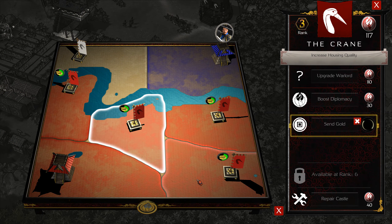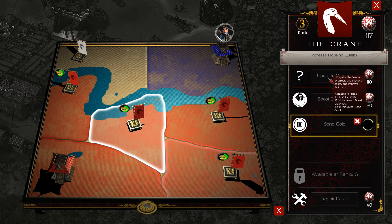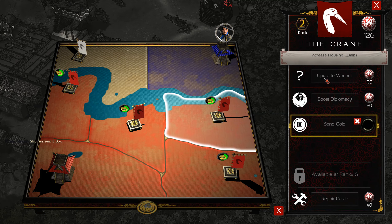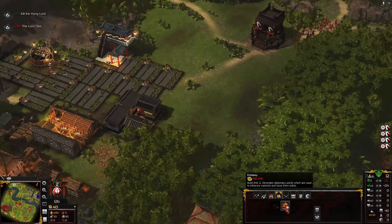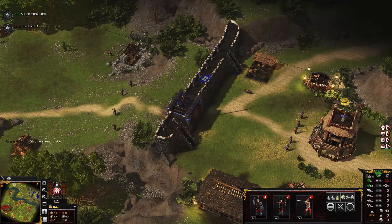Shipments of money are still pouring in. We can soon even upgrade them. It's because we're already using the edict thing. Well, we can make an embassy. Let's just go ahead here and try to kill the enemy. We like still have a lot of food - let's just continue making some troops here.